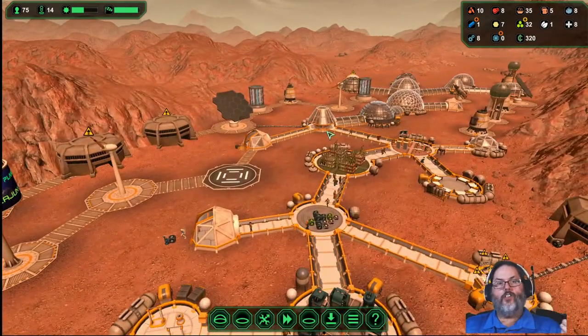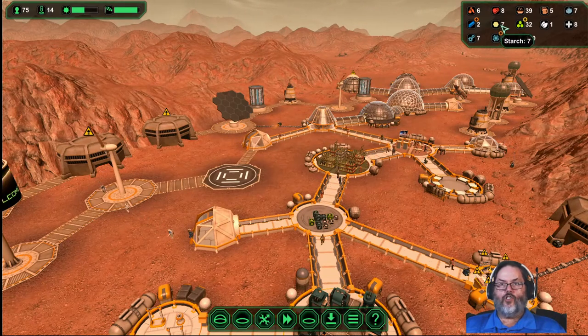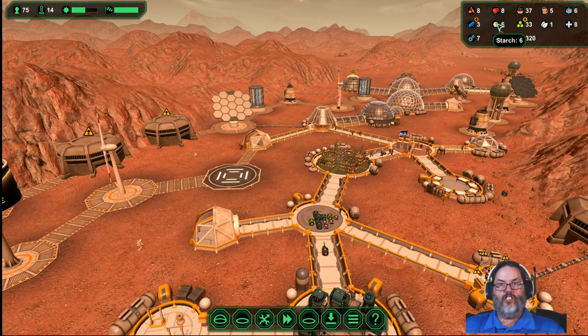You've noticed I've been selling a lot in the last episode or two. The goal is to eventually transition to where we're selling metal and plastics, because you get more money in return than you do for ore and starches.